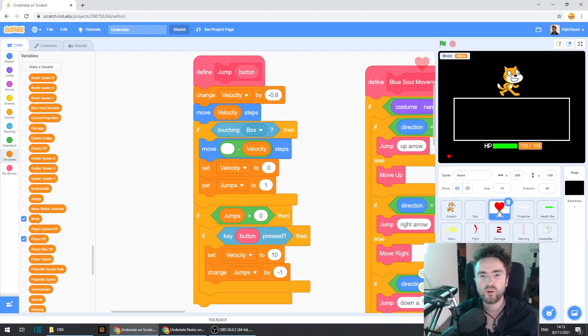Go to your heart and look around until you find your define jump code. This is all the code for our gravity and also for our jumping. What allows us to jump is this jumps variable. As long as we have at least one in our jumps variable, we're allowed to jump. And how do we recharge our jump? Well, it's when we touch the box. This works well most of the time — when our heart falls down onto the floor, it touches the box, which then allows it to jump again.